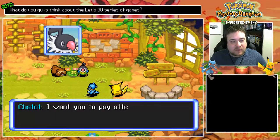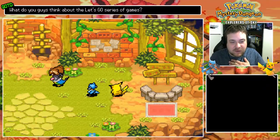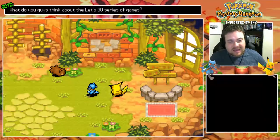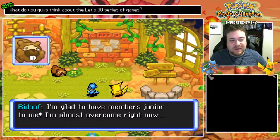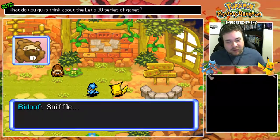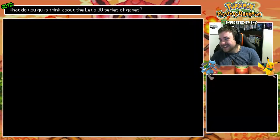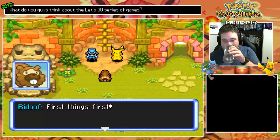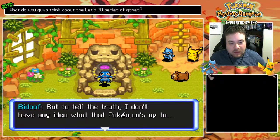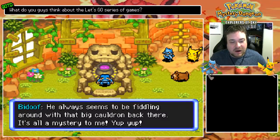This is Bidoof! He's one of your fellow apprentices! I want you to pay attention to what Bidoof has to say and follow his orders! Off you go! Oh shucks, I'm overjoyed! Why is that? I'm glad to have members junior to me! I'm almost overcome right now! I might just blubber with happiness! Before you all signed on, I was the most recent rookie! Well, I'd best show you around — come with me please! Here we have Crogunk! But to tell the truth, I don't have any idea what that Pokemon's up to! He always seems to be fiddling around with that big cauldron back there! It's all a mystery to me, yup yup!